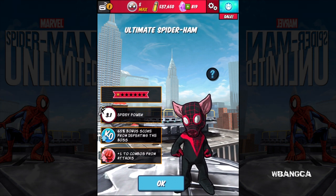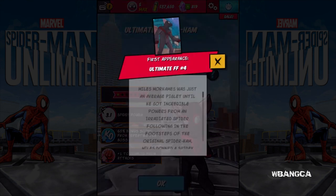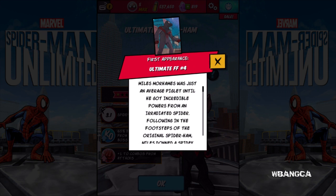Here it is — Ultimate Spider-Ham in the game, and you can get this character now. Wow, look at the comic version — holy majiggity, that guy looks huge! He looks bigger than a human being, seriously. Generally speaking, I'm expecting Spider-Ham to be a small character — Spider-Ham is supposed to be small.